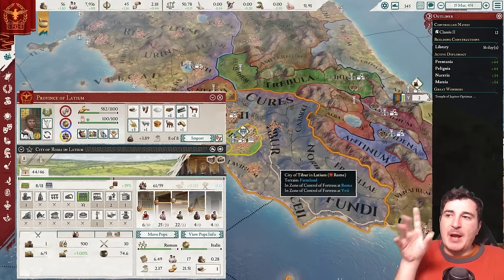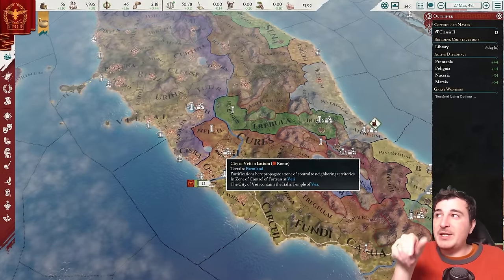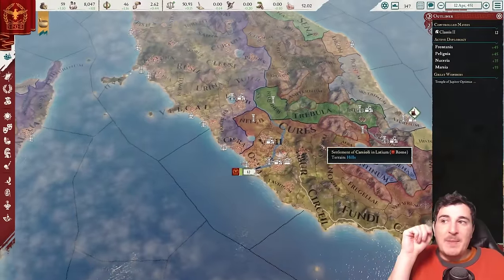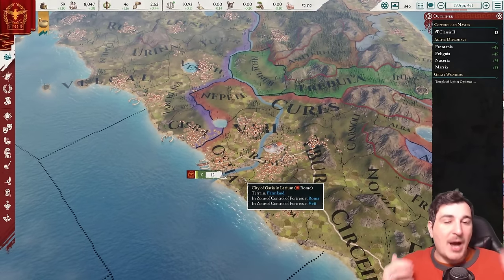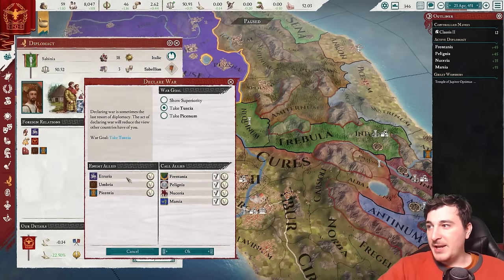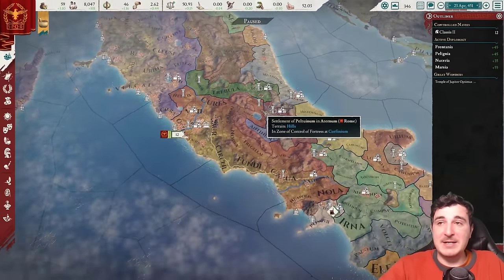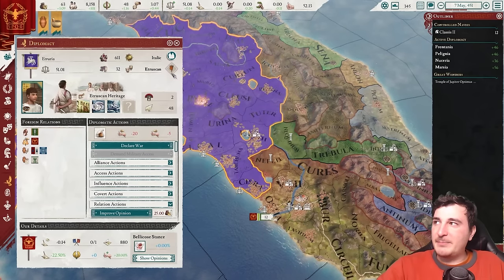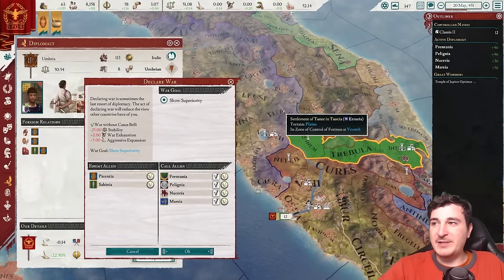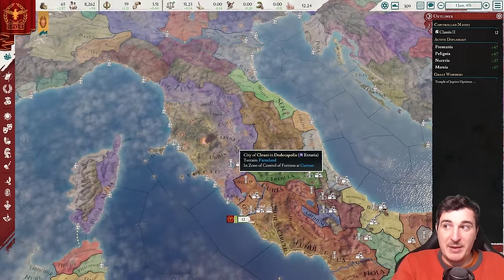The best part about Imperator Rome is the sheer amount of stuff you can do to develop your country. Obviously you can just expand like crazy, which is what we're going to do, but once you've done your expansion you can chill — with the Italian peninsula under control you can build it up, get a lot of population in there, put all the buildings in, and make it a really powerful base for conquering everyone else. Looking at the situation: they have an alliance with Etruria, Umbria, and Epicentia — the same coalition I didn't want to fight in my previous reload. I'd prefer to attack these guys, but because of the truce I need to wait, so I'll get a claim on some others instead to avoid fighting Etruria, which is actually pretty strong.